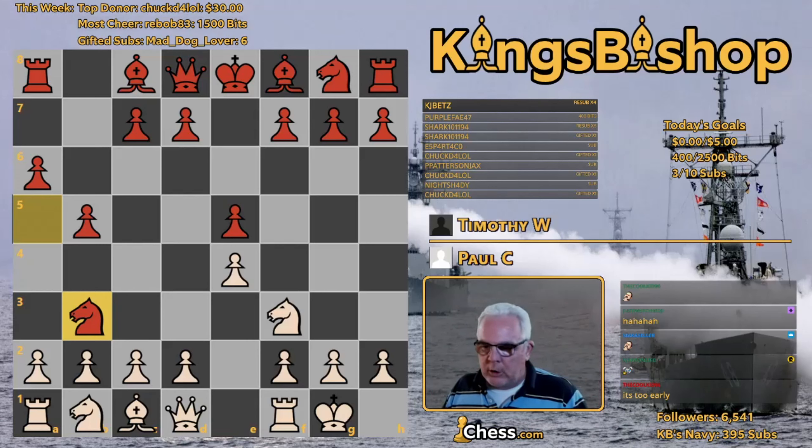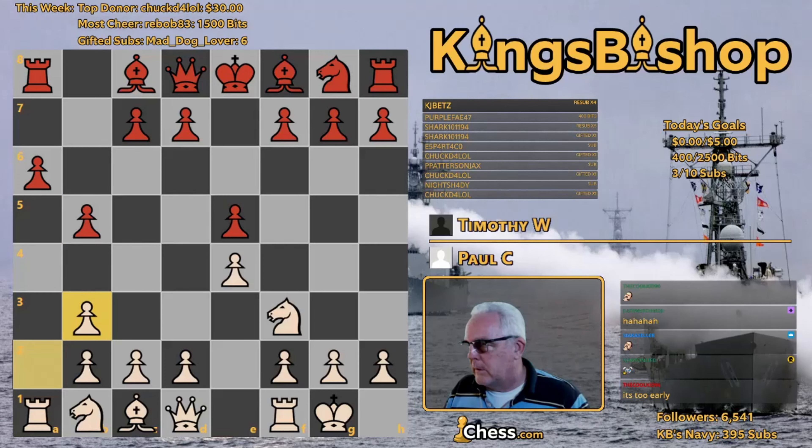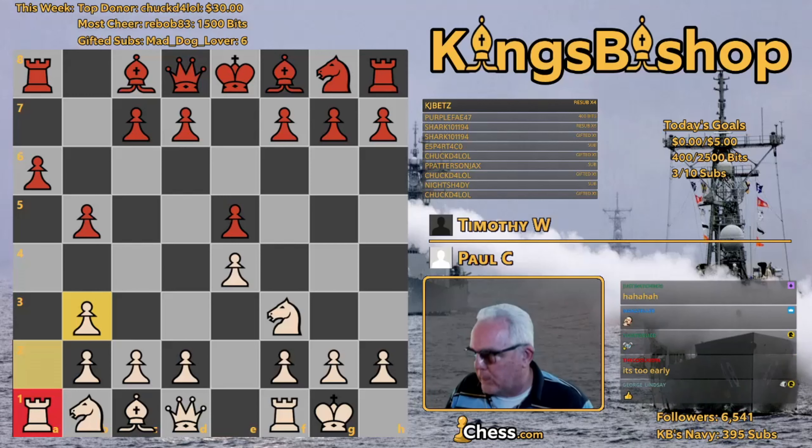That helps white to develop, and you should be careful about making trades that develop your opponent's pieces. The neat thing about this development is the queen rook is developed without having even moved.